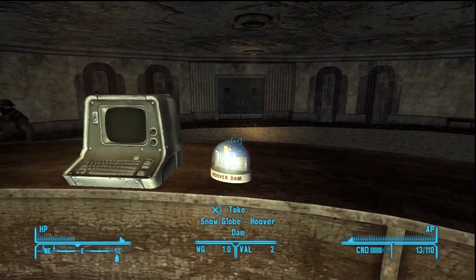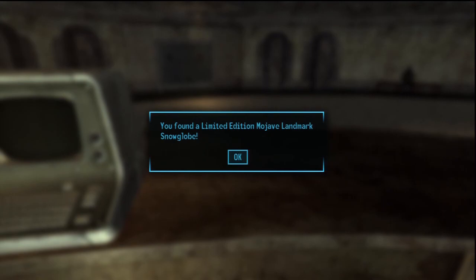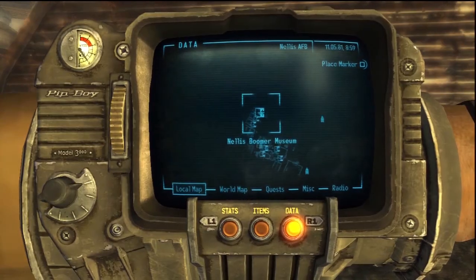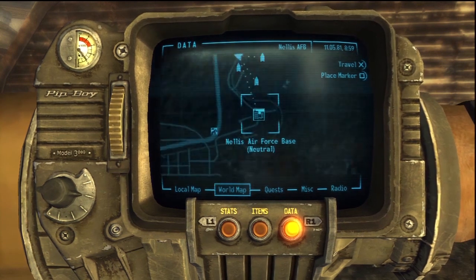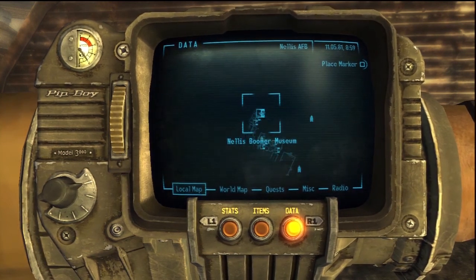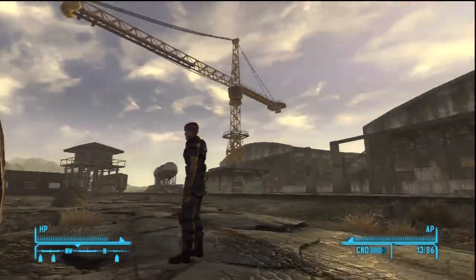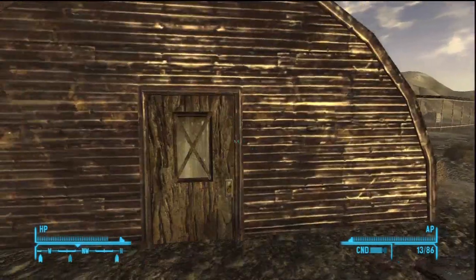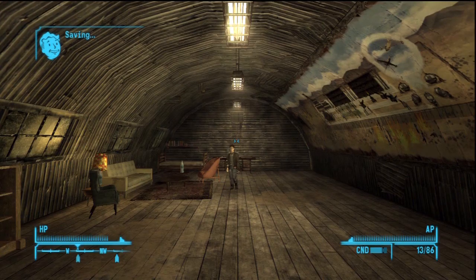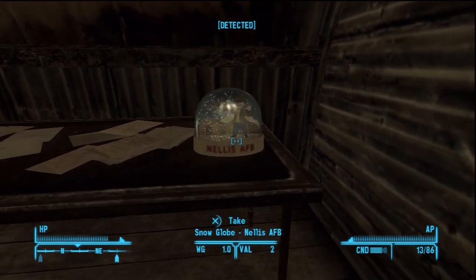Number six finished — we are nearly there, our journey's nearly over. Last one, and this is probably the hardest one to find. This is at Nellis Air Force Base — this is where the Boomers are. They're the guys that basically have rocket launchers and they're extremely powerful — pretty much every single soldier uses them. Just go to where it is on the map. You'll need to get in because they'll try to shoot at you with artillery, so you'll need to find a way around. Some guy will talk to you and you'll find a way. Once you eventually get in, go right around to the back — it is the museum room, and it's right there on the table. Take the snow globe — Nellis AFB.